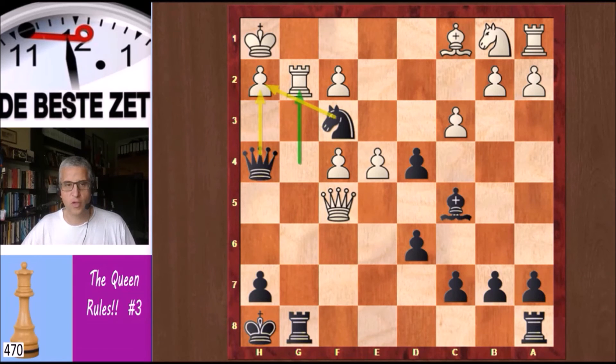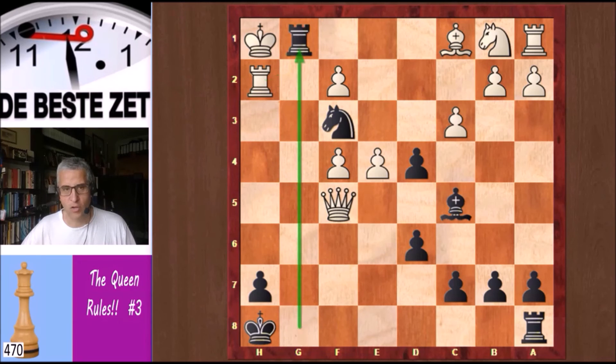He played the rook back to g2 to cover h2 because Qxh2 was also a checkmate threat. And can you now find the mate in two that Steinitz showed? Put the video on pause if you want to look for yourself. Rg2 was played to stop Qxh2, but Qxh2 came anyway. Rook takes and mate on g1.